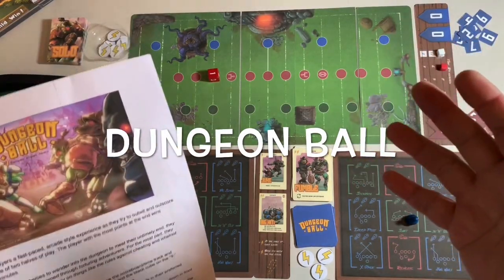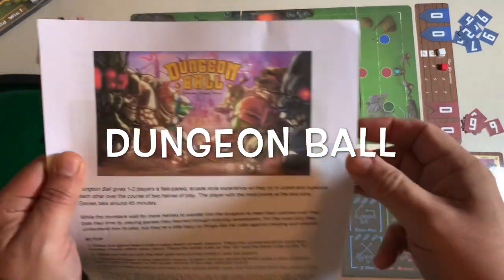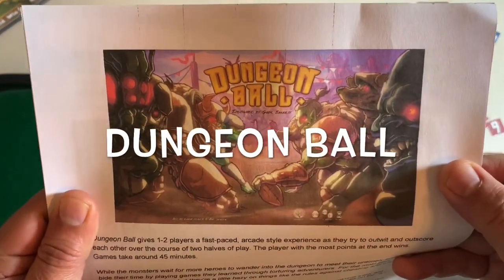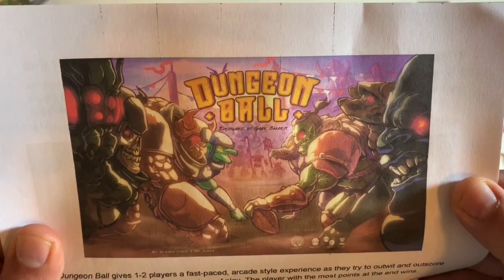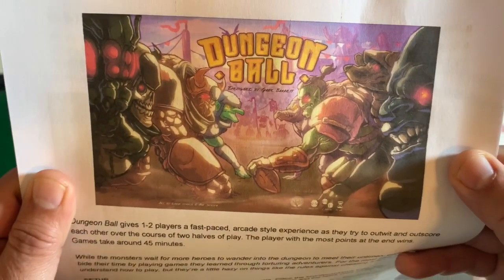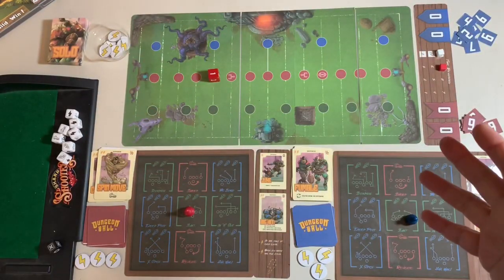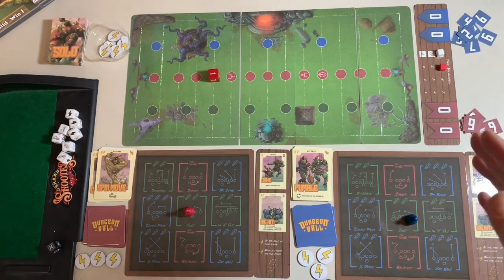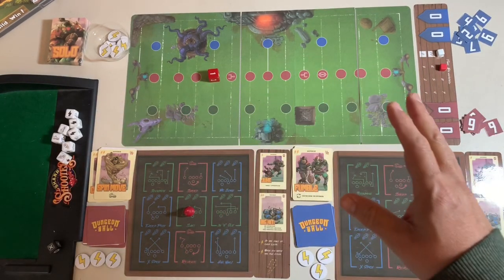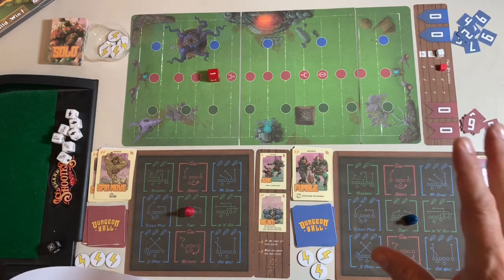Hi everybody, Martin here once again, and today on I'm Probably Playing It Wrong, I'll be probably playing wrong a game called Dungeon Ball. This is designed by Gabe Barrett with graphic design by Drew Corkle, and here is my print and play preview copy of the game laid out. I got the print and play files from Gabe, and I tried to reproduce the game as best I can.